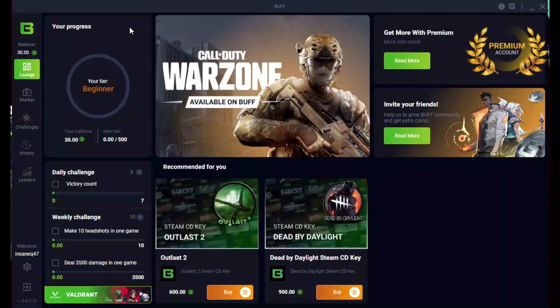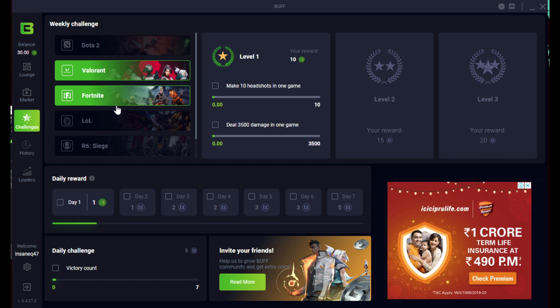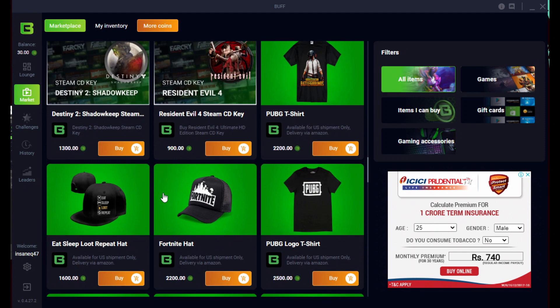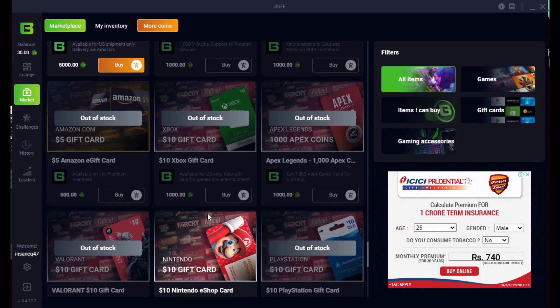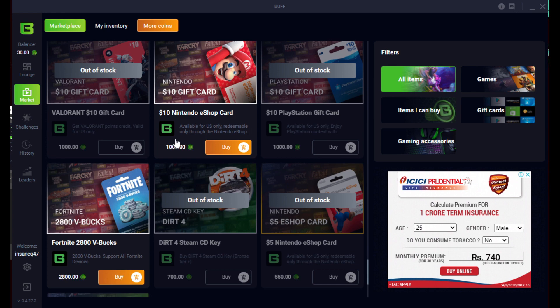So let's just start. You need to log in before using it. You go to your challenges and you'll find a lot of games like Dota, Valorant, Fortnite, League of Legends, Rainbow Six Siege, and CS:GO. For this video we are using it for Valorant. You click on it and it will show you a task like 'make 10 headshots in one game.' After you finish all these things you will get coins — your reward will be 10 coins. I already have 30. Then you go to your market to redeem it. There's a lot of stuff like t-shirts, keyboards, mouse, and more. Valorant is currently out of stock but it'll come back soon, so at that time you just need to redeem it and get your Valorant points.